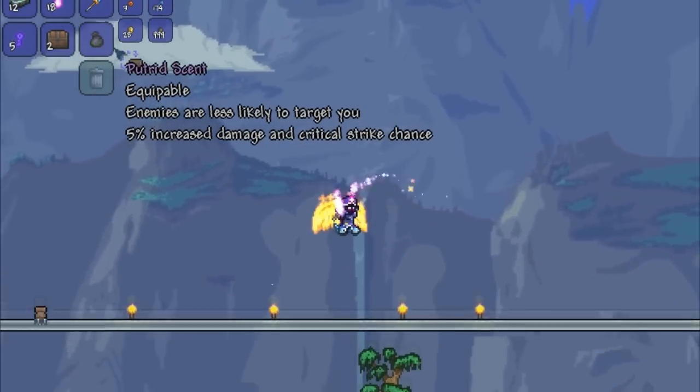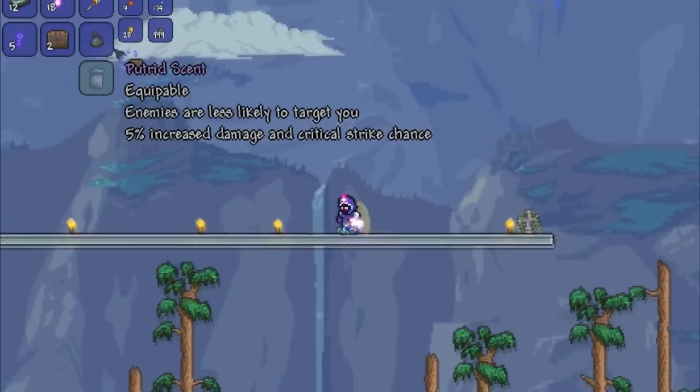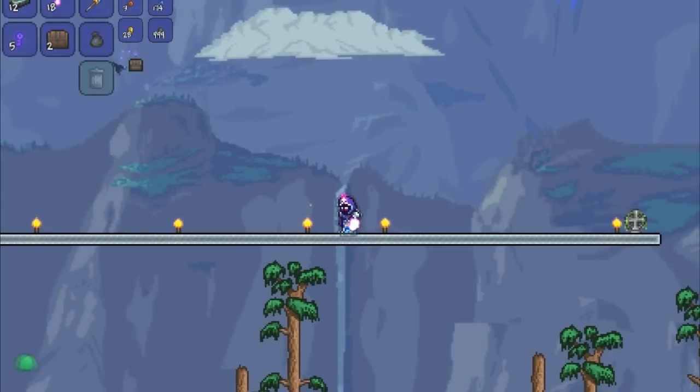Hi guys, this item is going to be covering a new accessory that was introduced in the 1.3 update. It provides 5% increased damage and critical strike chance, and it means enemies are less likely to attack you. And that item is the Putrid Scent.